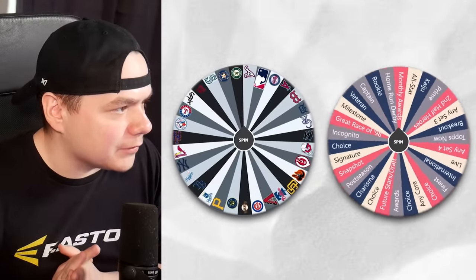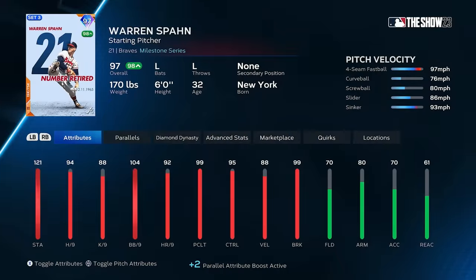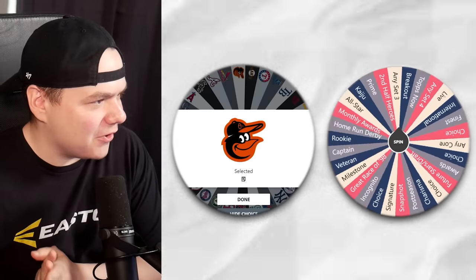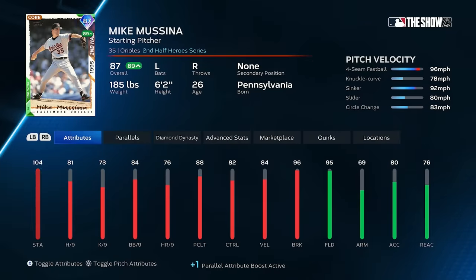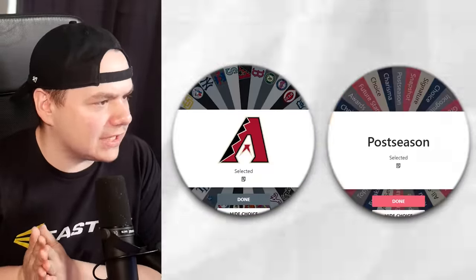Only a few spots left on the offense; I really need to start getting some pitching. Atlanta Milestone — Warren Spahn! Who doesn't love a little Warren Spahn action? Orioles again, second half hero — 87 Mike Mussina. Come on, I need some help on the back end. I need some rotation, guys. Arizona Postseason — 84 Brandon Webb. I only have one rotation spot left and five bullpen spots.